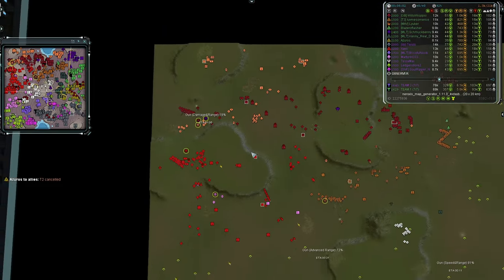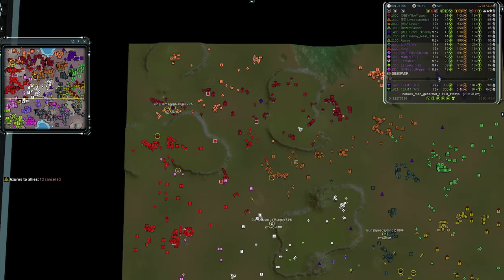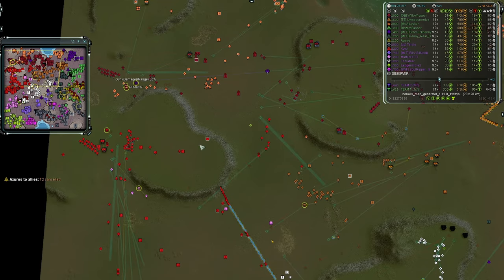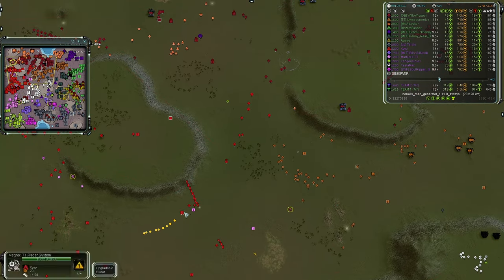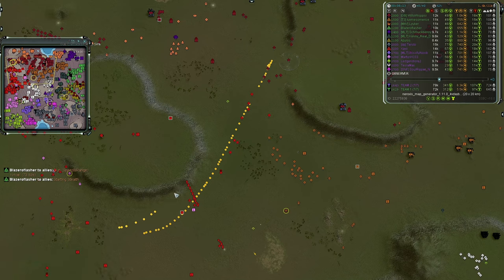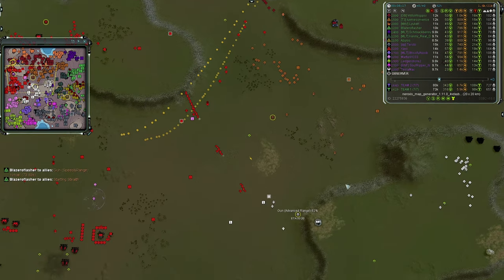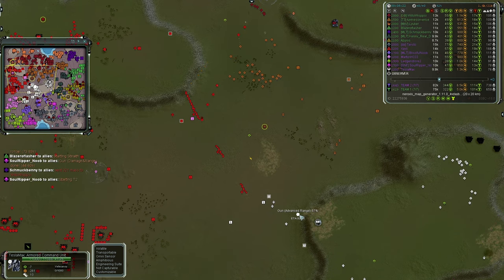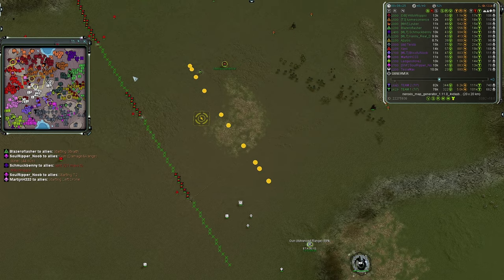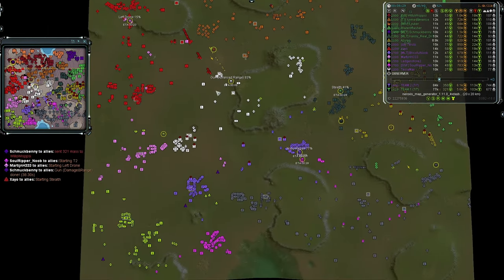Will-O-Wisp falls back to reclaim a little bit, lets Luca push, then Luca falls back too, and Schmuck Benny goes for his gun damage and range upgrade. Those two comms might assist Schmuck Benny — that's going to be two gun comms plus a Seraphim comm, which is very dangerous for Team Two to let linger. Team Two's Zayo is sending some piercing units just to distract Team One, buying time for Tesla Max to finish that upgrade. The wall sections are being built but will take a while.